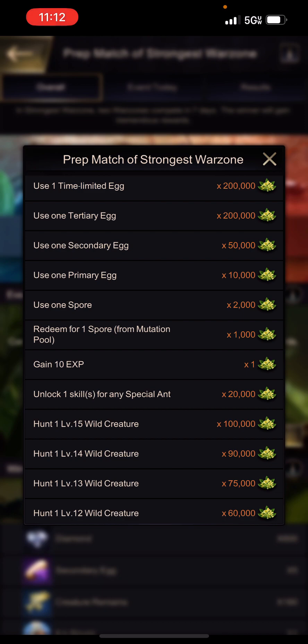I also recommend waiting to use these free eggs until one hour and five minutes after reset (UTC +1:05). The reason is: Server vs. Server only starts 30 minutes after reset, and there will be a colony action for hatching special ants that starts one hour and five minutes after reset. So you'll get Server vs. Server points and significant points towards the colony action, which gives additional resources and speed-ups.